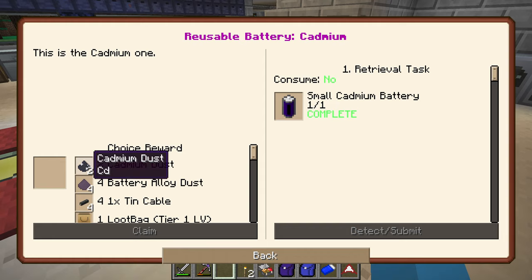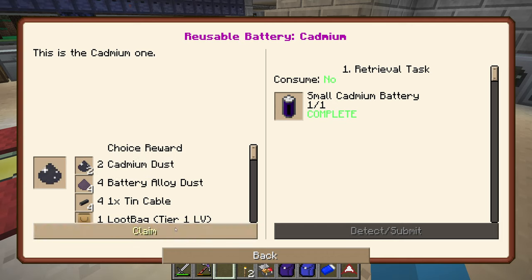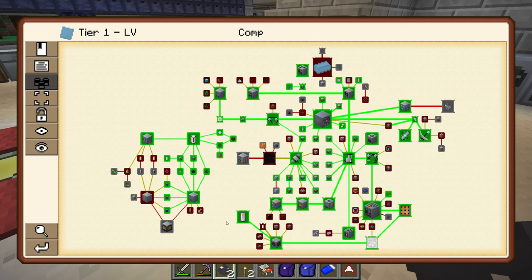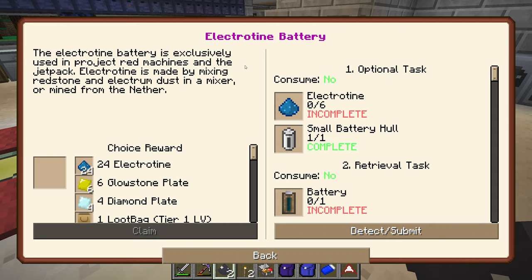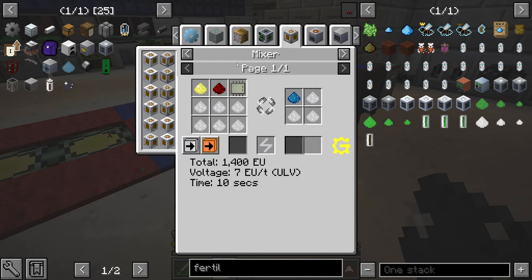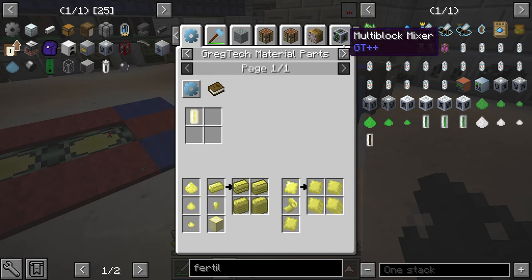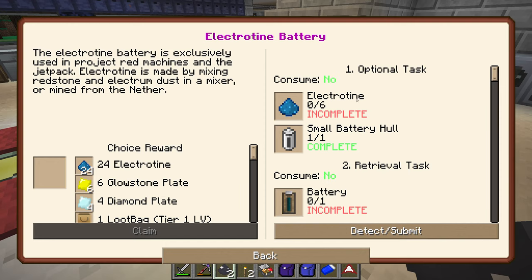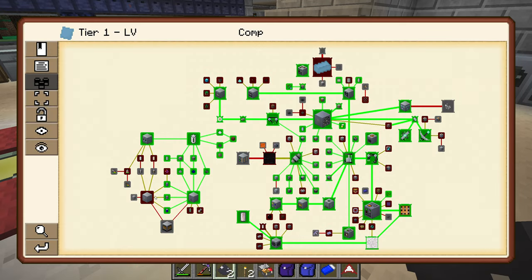The cadmium was quite tricky to get. I'll take the lithium dust — that equals another battery. So that leads us on to a couple of quests down here: the electrotine battery. I had a quick look at this and it's made up of electrotine, which we get from mixing electrum dust and redstone. Electrum dust is made from gold and silver dust. It'll take a little while but we can do that. Let's also have a quick look at the magnets — it uses a lithium battery, two blocks of magnetic steel. I'll come back to that one.